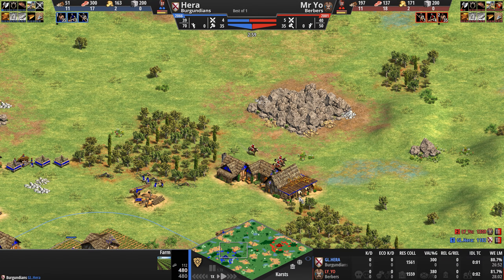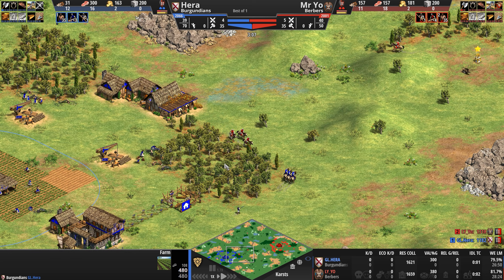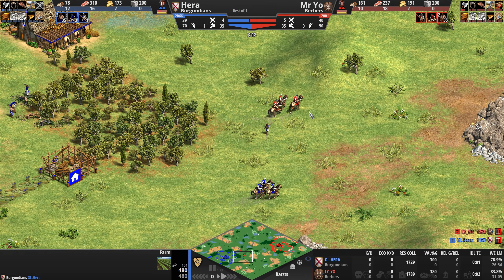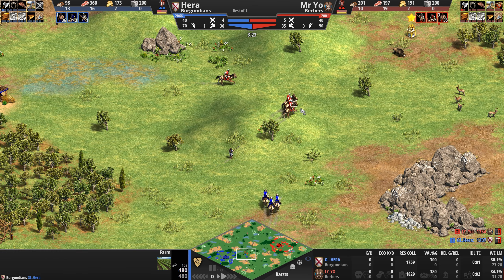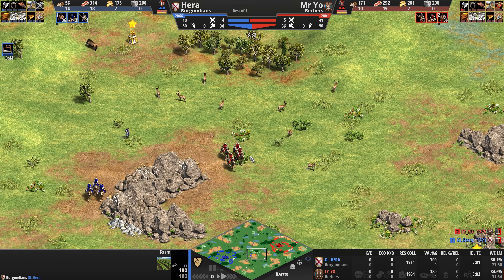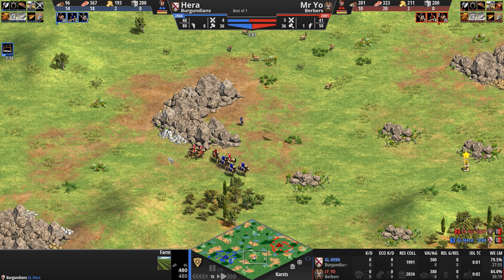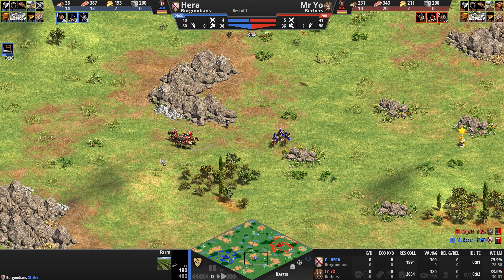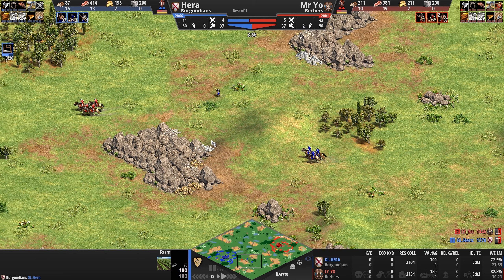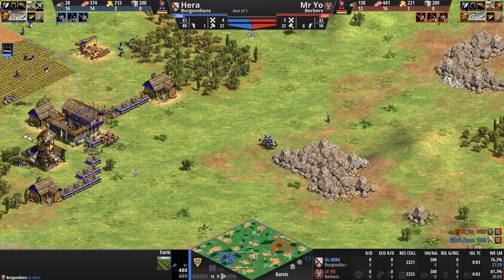The Berbers are a civ that pushes its players towards cavalry. They can upgrade their camel units to regenerate HP and their castles to work faster, both of which strongly benefit their first unique unit, the Camel Archer — a fast mounted archer with an attack bonus against cavalry archers. All Berber stable units get progressively cheaper starting in the Castle Age, which can help them field their second unique unit, the Genitour, basically a mounted skirmisher with more HP, less range, and a bit more food cost because you gotta buy some oats and carrots for that horse.